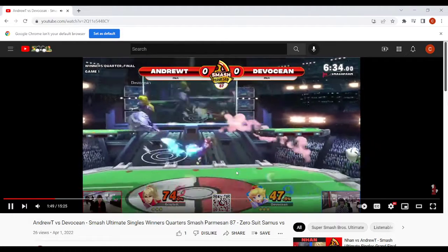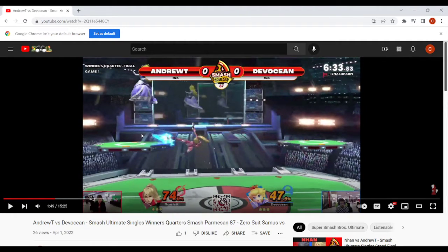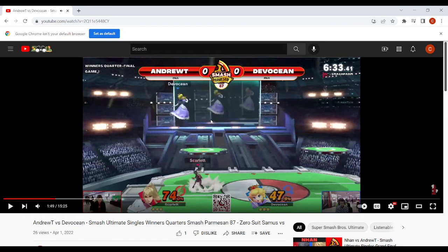Against fast characters, try to avoid the air dodge in disadvantage. Characters like Fox and Falcon will destroy you for reading your air dodges and kill you offstage — these characters are so fast, and Peach is so floaty, that they can frame trap you. Use your jump extremely wisely in disadvantage because Peach doesn't have the luxury of just fast-fall air dodge or a flip kick like other characters. Be very careful about spamming air dodge.